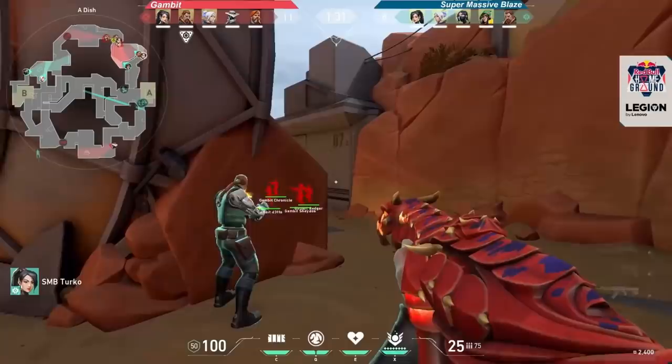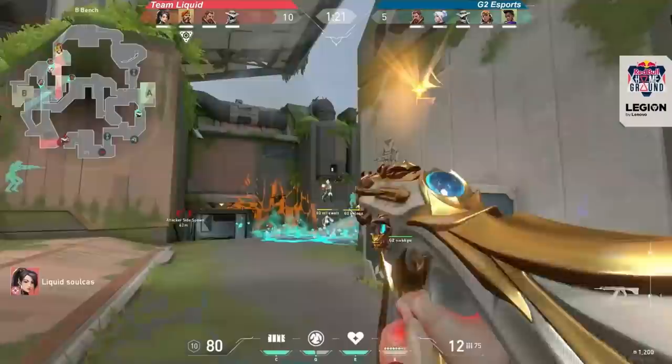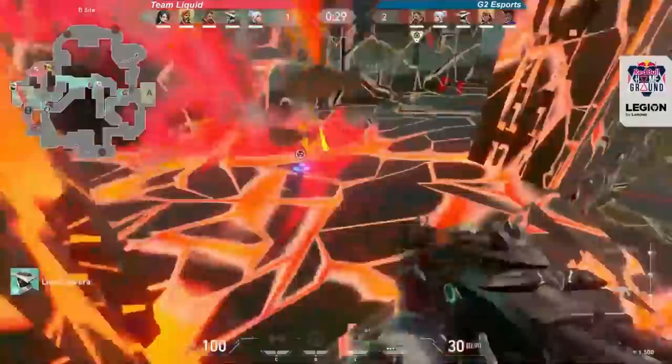Breach also made an appearance on basically every successful lineup. His ability to flash at long range around corners helps a ton with taking early map control. The bigger benefit for Breach is his ability to hit multiple levels of the map with his stun and ultimate. You'll see how teams use his ultimate to completely clear a site with multiple verticals, or sweep through the entire middle of the map and catch defenders on rotation.